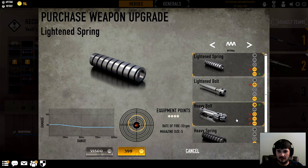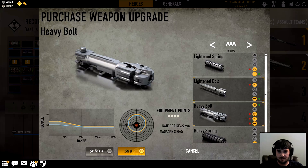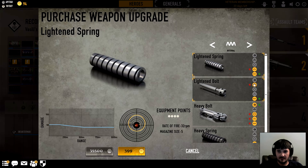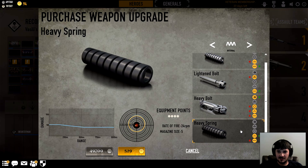Heavy bolt is the only one that actually adds damage. Did they do away with one-hit kill — is that what happened here? And for the cost you lose precision, stability, and rate of fire. You lose range for rate of fire, you lose stability — it's all rate of fire. I don't care less about that.